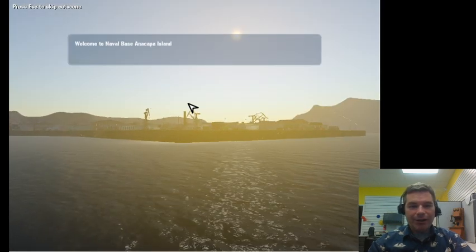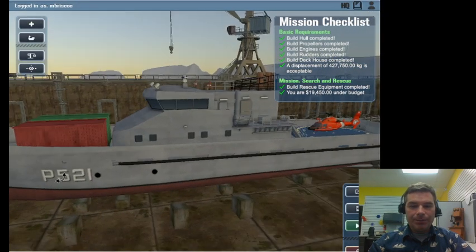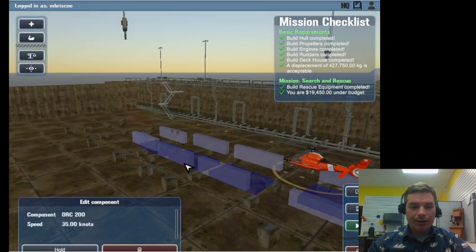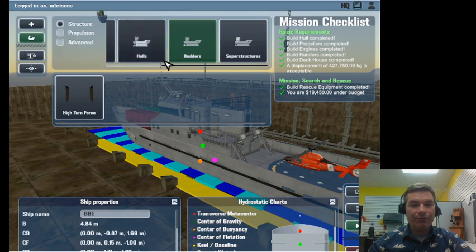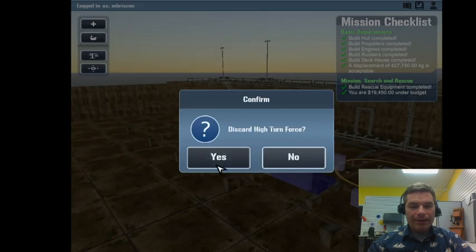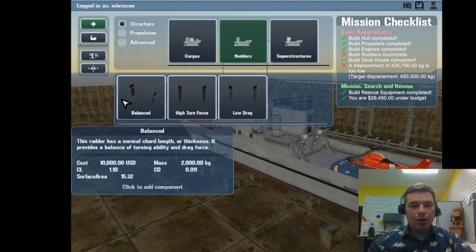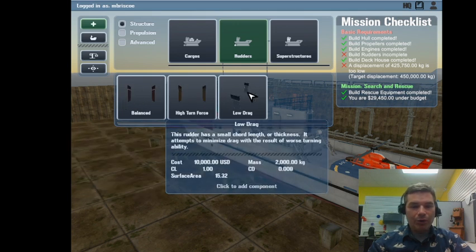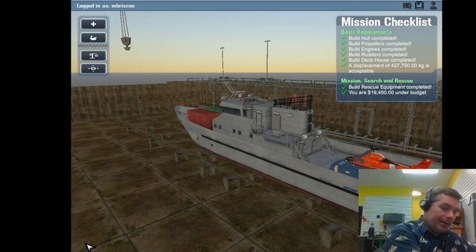We're 19,000 under budget. If I want to replace something like the rudders that I can't easily see, I click the ship button to view everything on my ship. I can hit discard and come back in with options. Let's try the low drag rudder - it'll let us go as fast as possible but we won't turn as well.